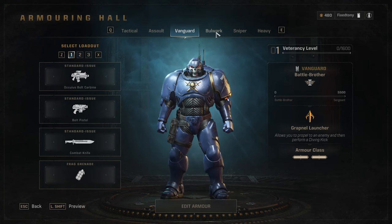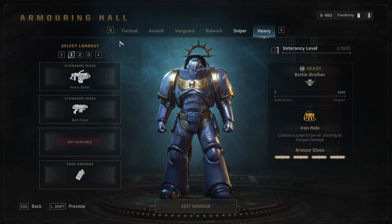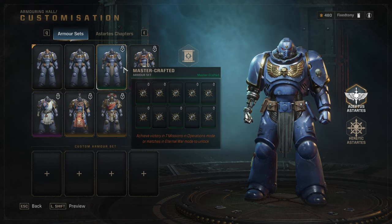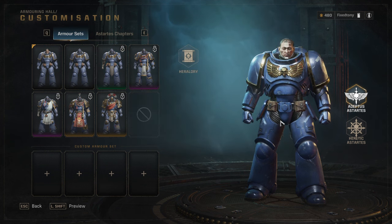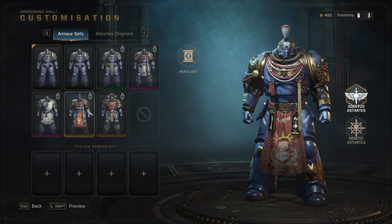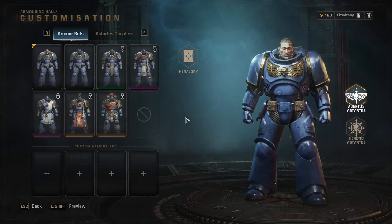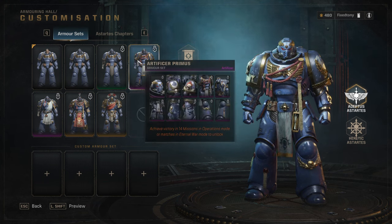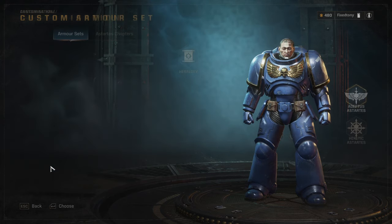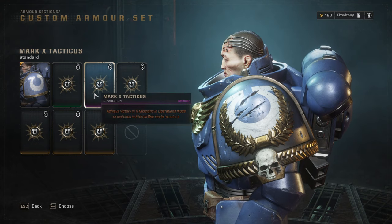We're going to be looking at Tactical, Assault, Vanguard, Bulwark, Sniper, and Heavy classes. Under Edit Armor, you can have your helmet off, though I think that's kind of dumb. Pieces unlock by completing missions in operations mode or matches in Eternal War mode. The really cool thing is it's literally just play the game — there isn't anything you have to buy, as far as I can see, aside from maybe the skin for Titus. Once you unlock pieces, you can actually customize each piece individually, which is awesome.